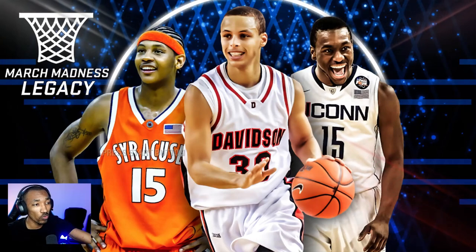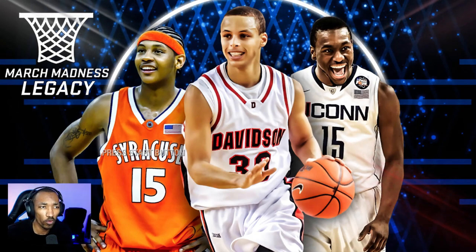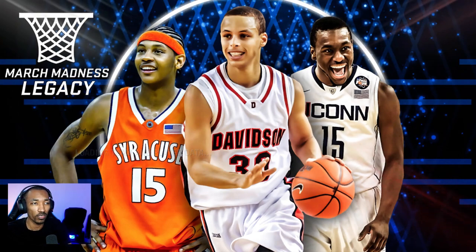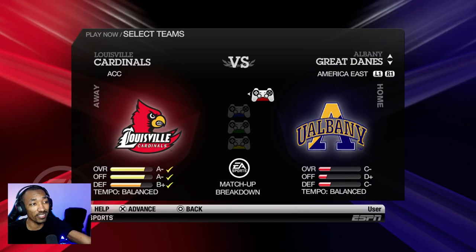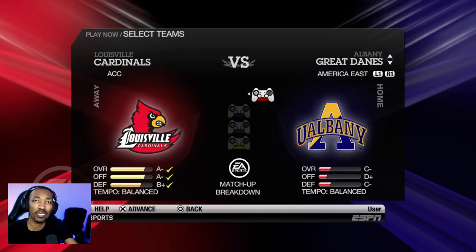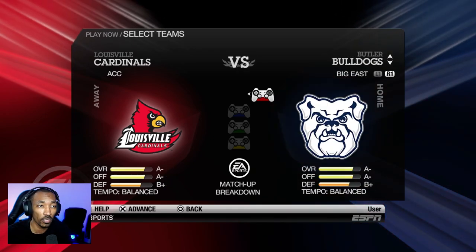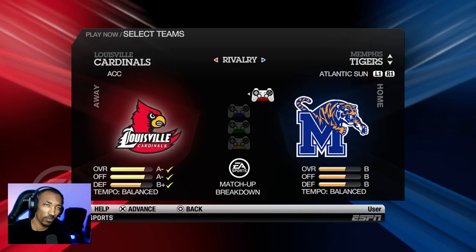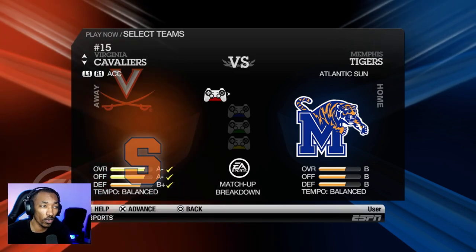The first thing you're going to notice is they have a brand new start menu — this is what you're going to see when you have the mod successfully set up. Carmelo Anthony, Steph Curry, and Kimball Walker are featured, which is pretty cool. Everything else from a presentation standpoint is pretty much the same. When you look at the team selection, they did update the conferences — Louisville is in the ACC now, whereas I believe they were in the Big East when this game actually came out. The AAC is in here as well, still listed as the Atlantic Sun, but they'll be able to change it as they continue to update. It's still very new and they're still working on quite a few things.